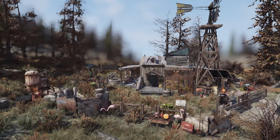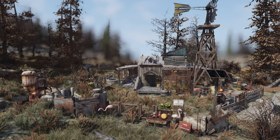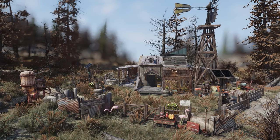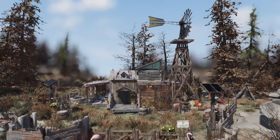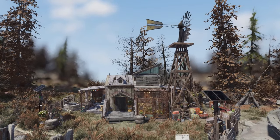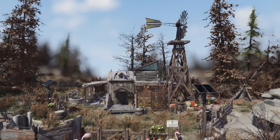So I've made a cozy little homestead — not initially intending to be cozy, it was meant to be creepy, but ended up being cozy. And honestly, I'm rolling with it. The set piece of this is the new tall windmill generator that dropped on the Atom Store earlier in the week.